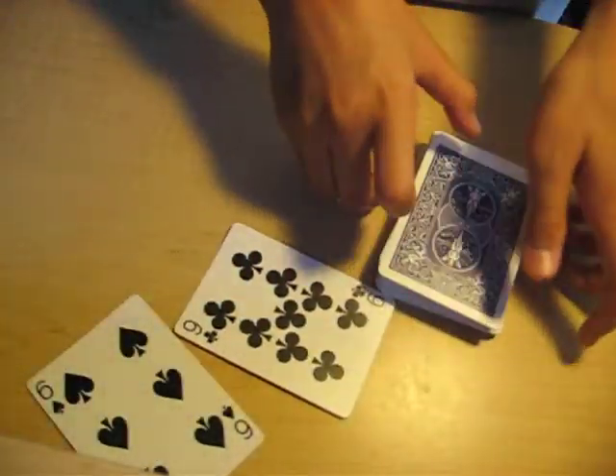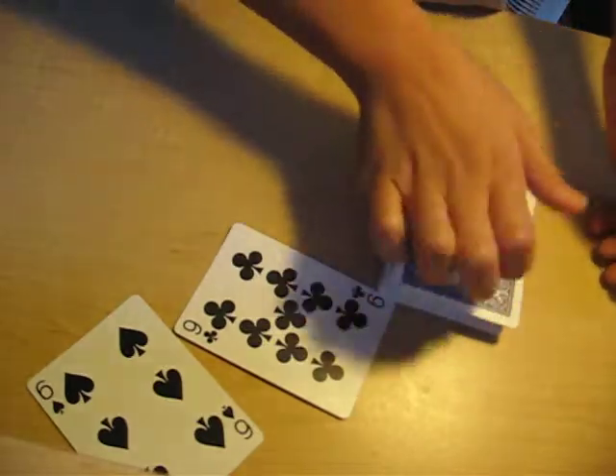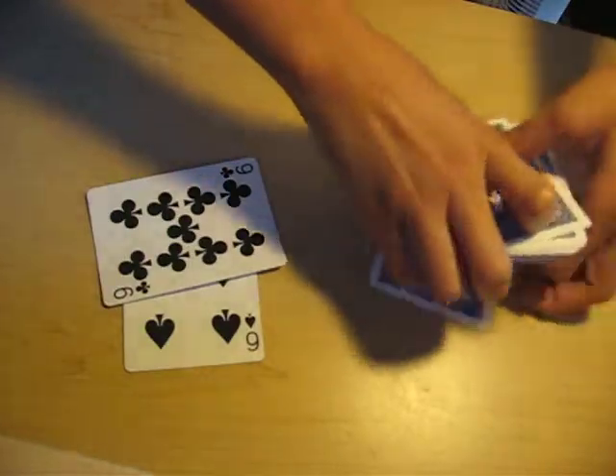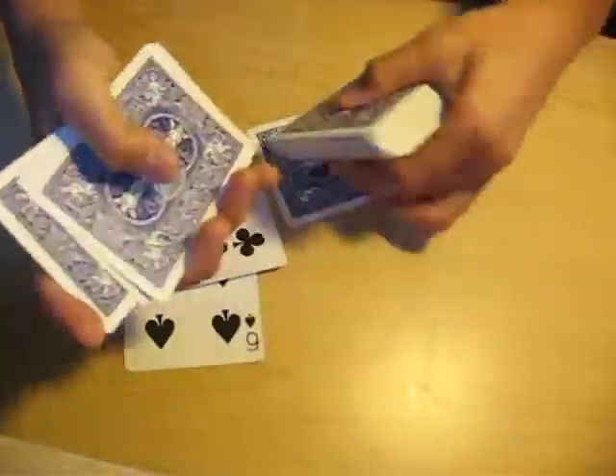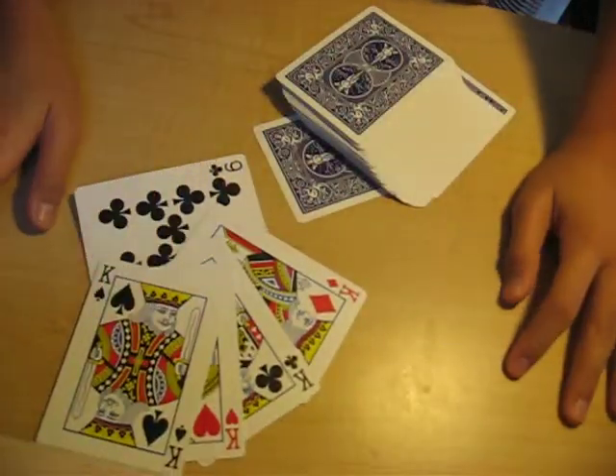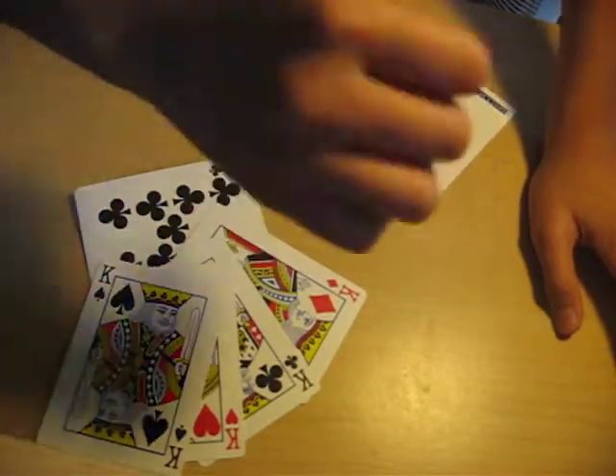I'll just flip it around and place it on top of the deck like so. And just like that, with a little rub of your cards, those top four cards — one, two, three, four — turn into the four kings. I hope you guys like my card trick. Please subscribe and I'll see you next time.